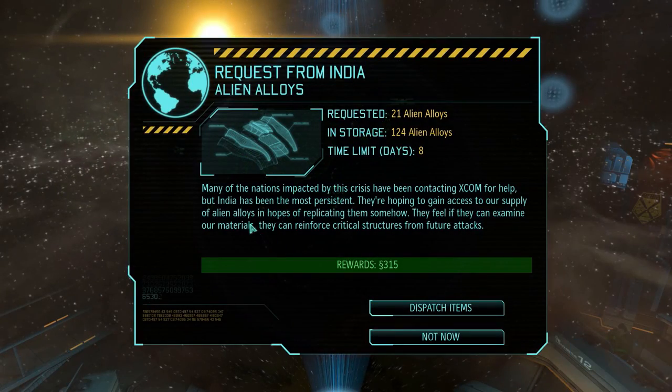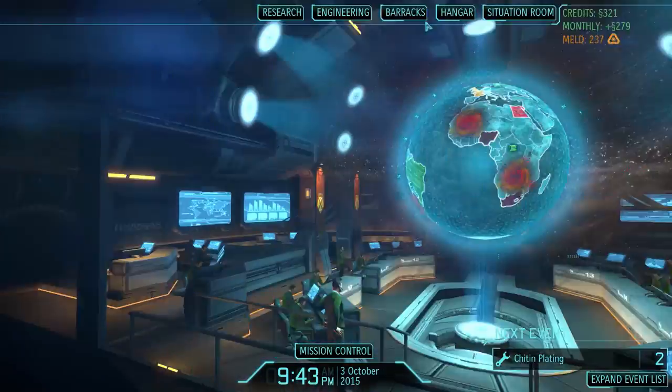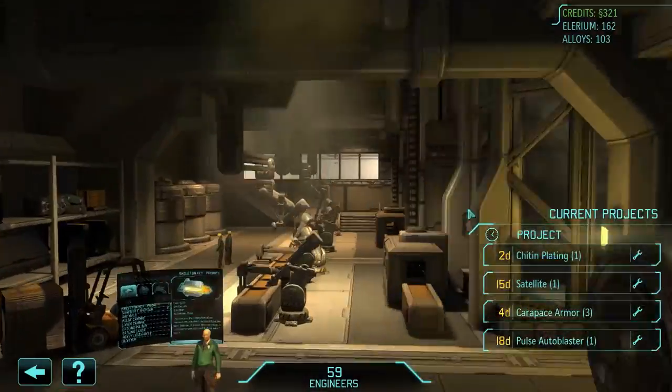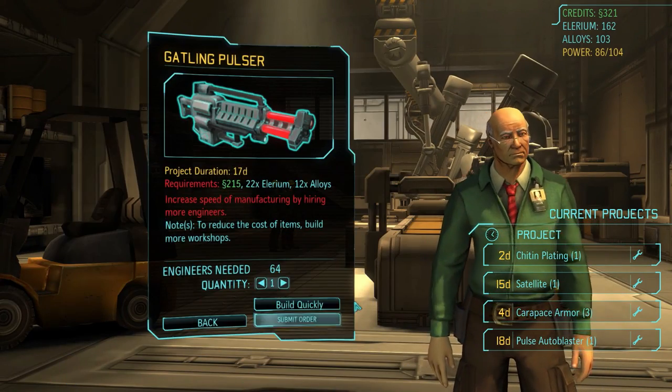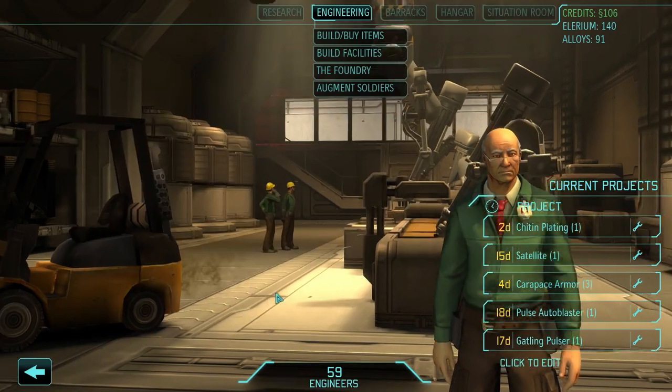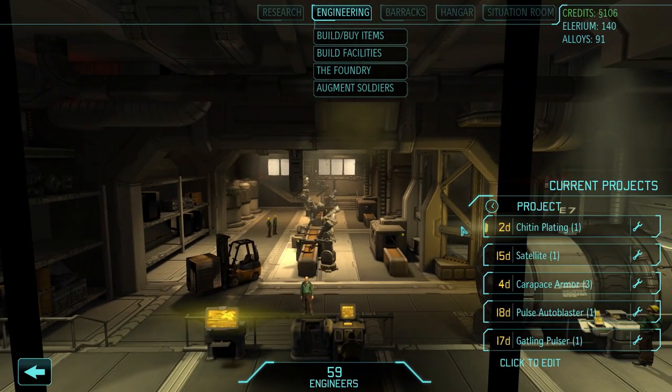I need to do an intel scan for exhaust cells. I don't necessarily want to get rid of alien alloys, but I need the money. Now I can make the gatling pulser — let's do that. I hate spending this much money for a single weapon, but we'll need them.